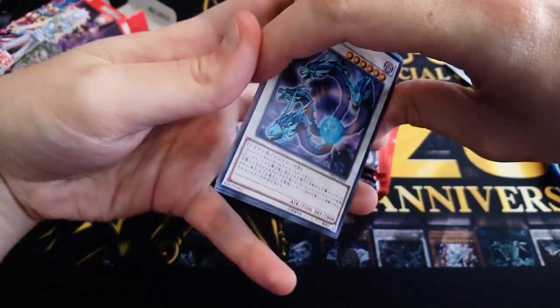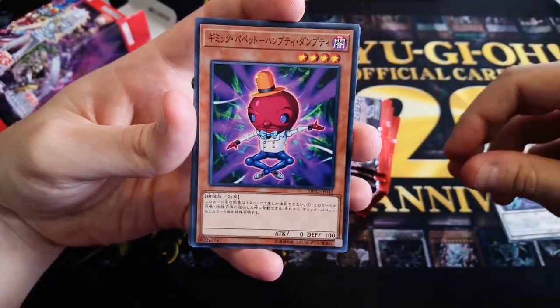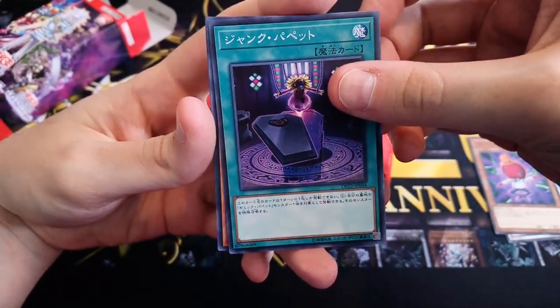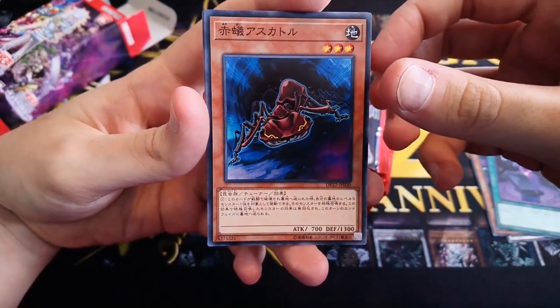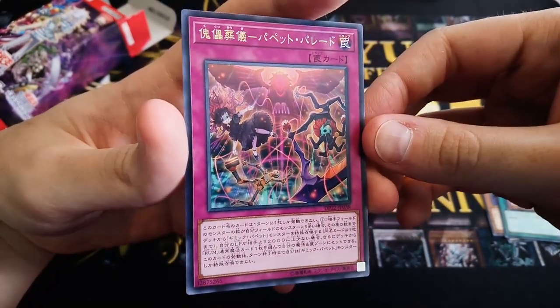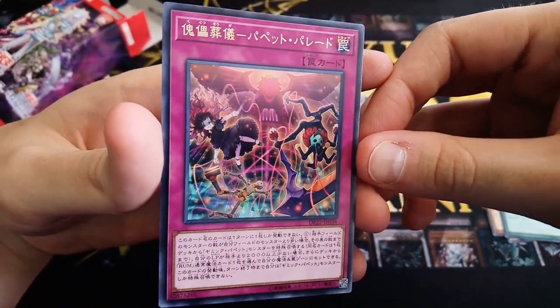We have Moon Dragon Quilla, Gimmick Puppet Humpty Dumpty, Junk Puppet, Fire Ant Eskator, and Puppet Parade for our first rare, which is one of the new Gimmick Puppet support cards.